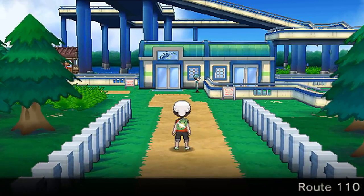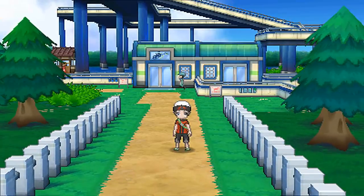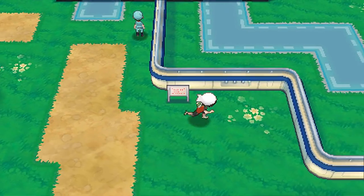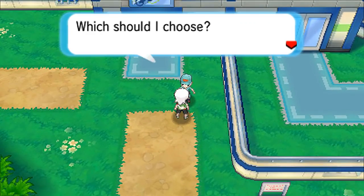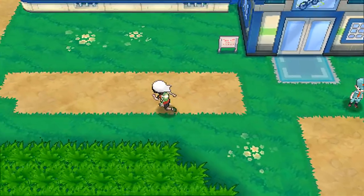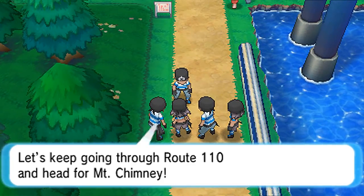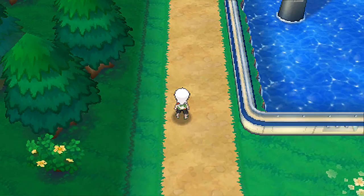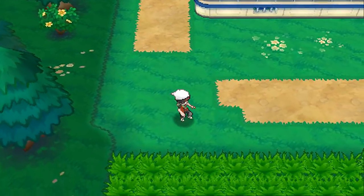Oh my gosh, this looks freaking awesome — Route 110! The cycling road above, the walking road below, the swimming road somewhere along the way. This looks so cool. I wanted to run into that Pokemon but couldn't tell its cry. Should I make a beeline for Mauville on cycling road, or take the low road and look for Pokemon? We have no choice but the low road since we don't have a bike yet. My DexNav is going off though — the DexNav senses are tingling, so let's see what Pokemon is nearby.